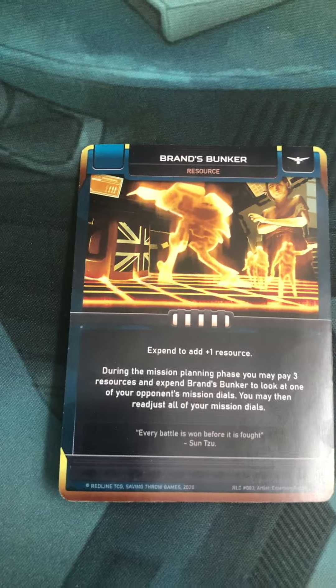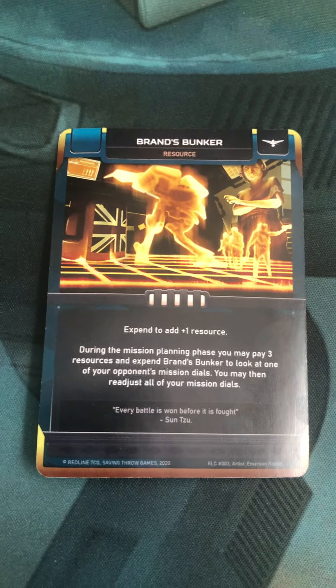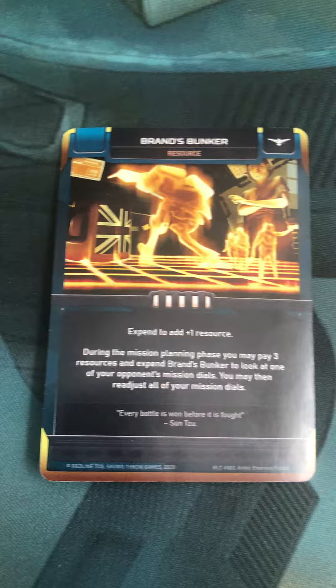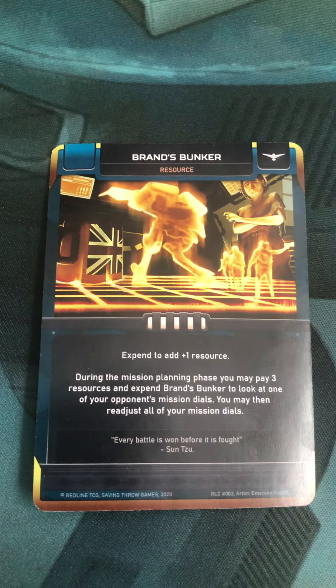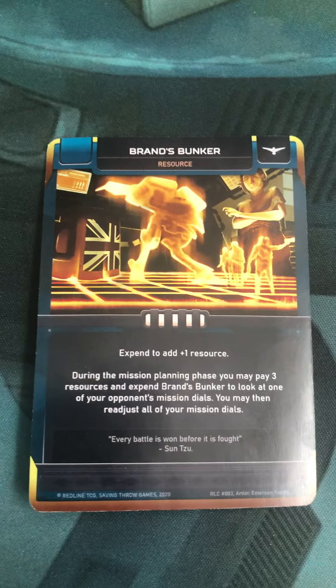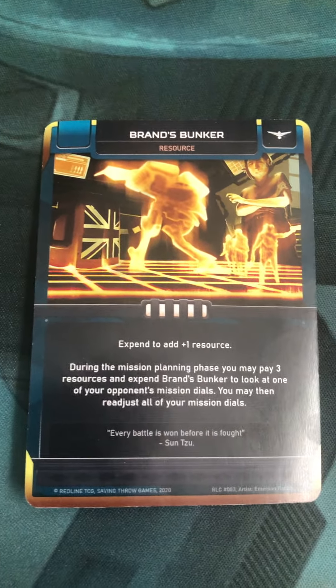Brand's Bunker gives you tactical awareness of the upcoming combat phase, so you know exactly where your opponent is planning to make his attacks and you can adjust accordingly. You can see right there General Brand in the bunker — she's got her cup of coffee, maybe tea, and she's planning her attacks for the next phase.